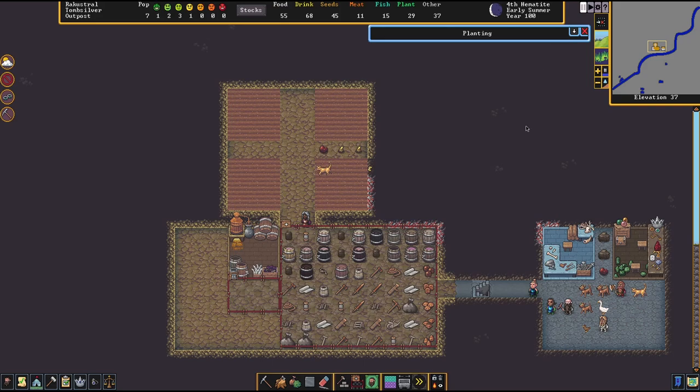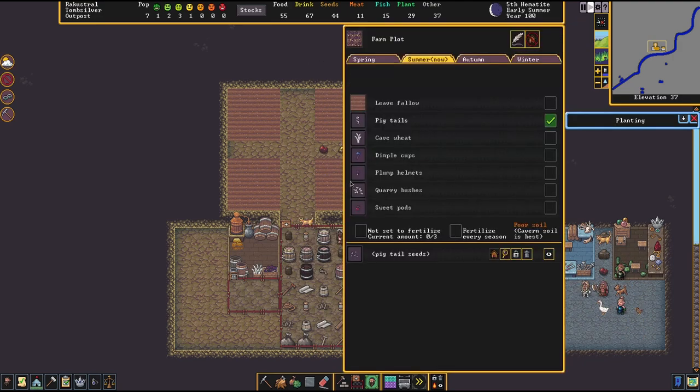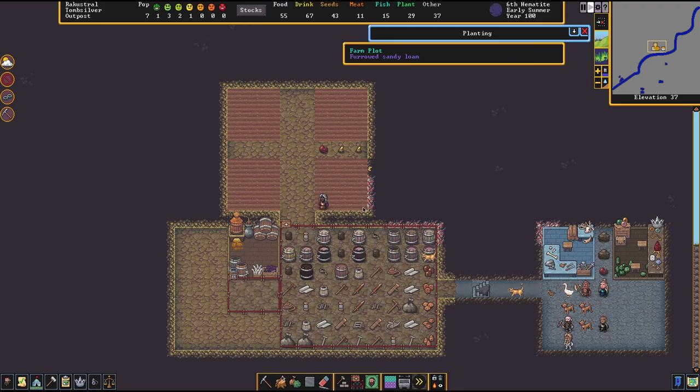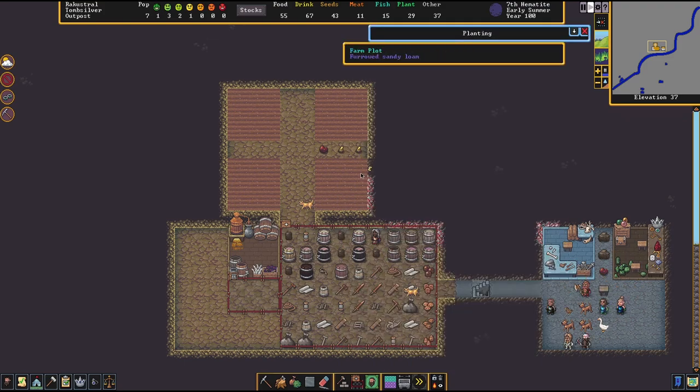Let's unpause and check if my planter has access to seeds. Their current occupation is 'plant seeds' — good. You can also click on the farm plot itself to see it now contains pigtail seeds. The plants aren't visible at all stages of growth, but you can see the seedlings are in there. When fully grown a plant will be visible on the plot, though a planter will sweep by and collect it very quickly.